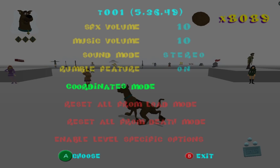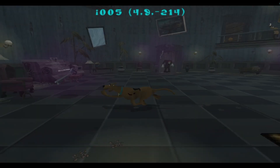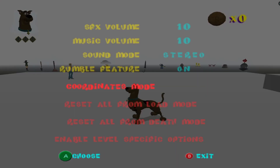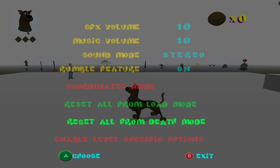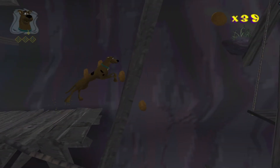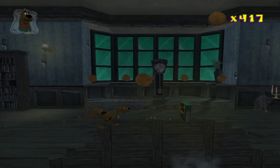Firstly, there is coordinates mode, which shows your current level coordinates at the top of the screen at all times, and also the level's file name. Then there are the two reset modes: reset all from death, and reset all from load. What these will do is reset everything in a level, either when Scooby dies or when you reload, or both, depending on which you have selected.